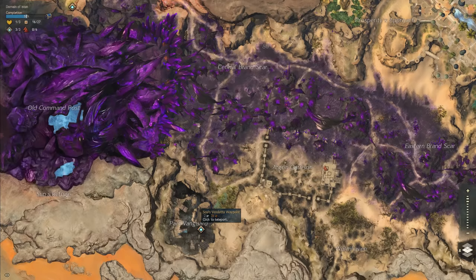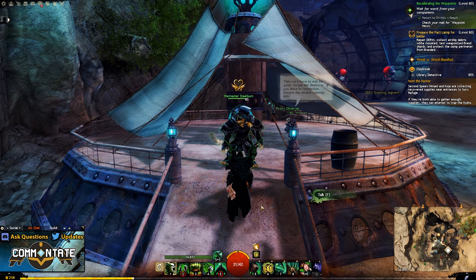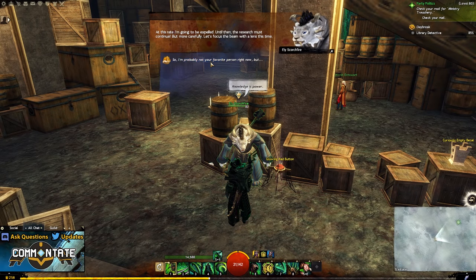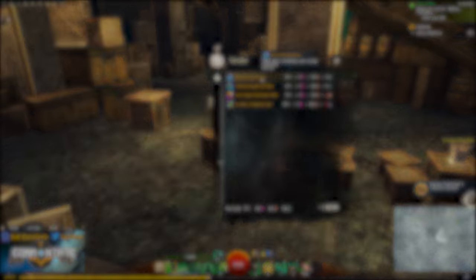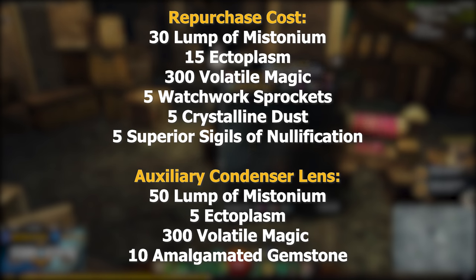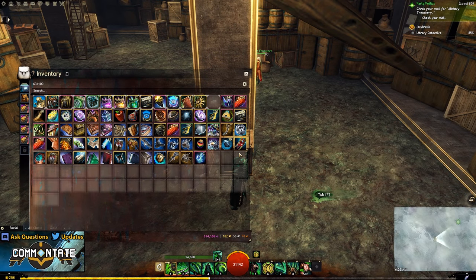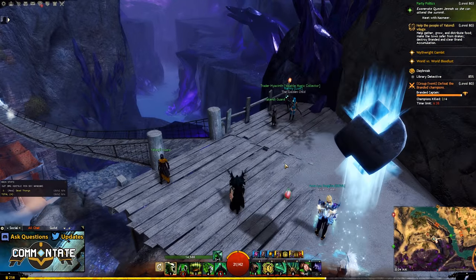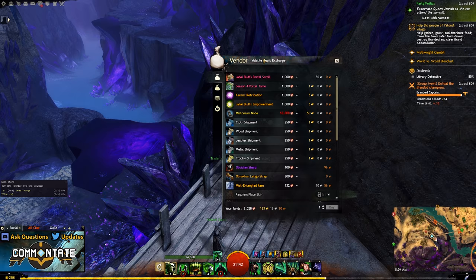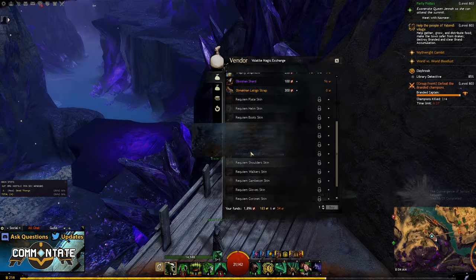Just like before, once the heart becomes a vendor you can pick up your next mist entangled item. Back at Eli we're going to purchase all previous items, including an auxiliary condenser lens for 50 Mistonium, 5 globs of Ectoplasm, 300 volatile magic, and 10 amalgamated gemstones. Combine your items, hit the red button, select a skin, and now we can head back to the Ytendi Village waypoint — this time headed towards the volatile magic vendor right nearby. For just over 100 volatile magic you should be able to pick up your next mist entangled item, and we'll head back to Eli.